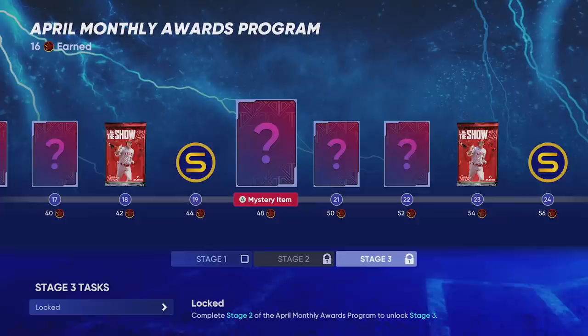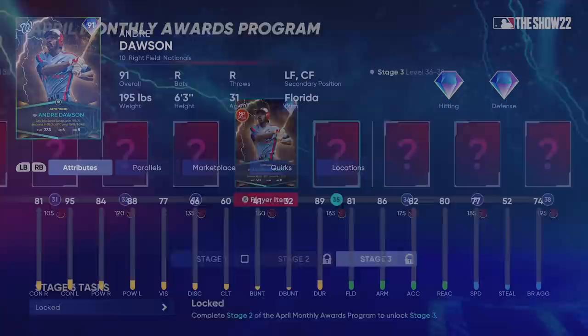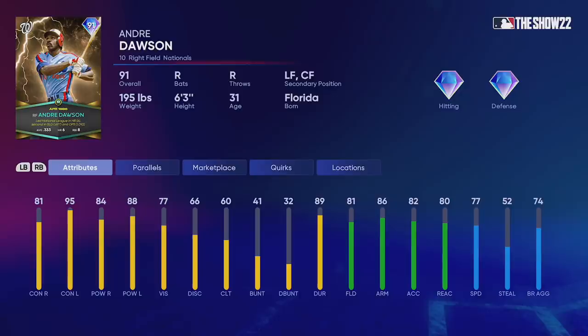If you skim ahead you'll see something new to MLB The Show 22's Player of the Month program — a legend lightning: Andre Dawson. This is a 91 overall — this is the first time we've ever seen a legend flashback Player of the Month. In April of 1986, Andre Dawson hit .333, led the National League in home runs, slugging, and OPS, with five homers and eight RBIs.